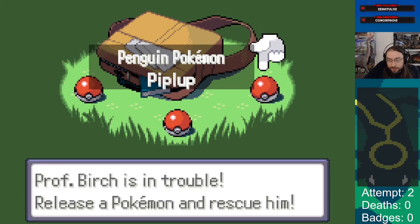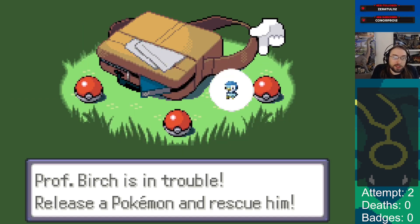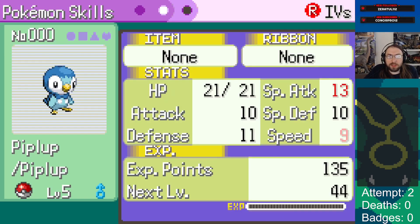Welcome back to Pokemon Running Bun. I don't know if this is actually going to be a real video that goes up on the channel, because if this run scrubs out I will delete this. This is attempt two - we're going to switch starters, we're going to Piplup this time. Quiet nature, plus special attack, minus speed - that might be really good. Empoleon's slow as shit and he is a special attacker, so this seems cracked.